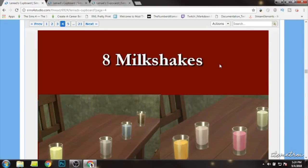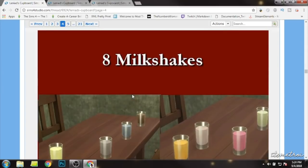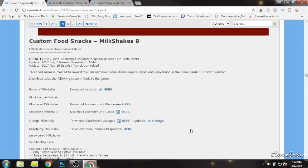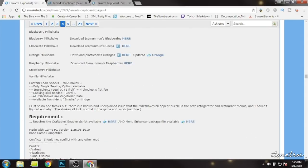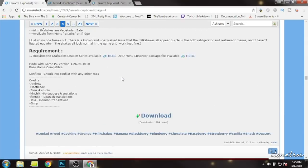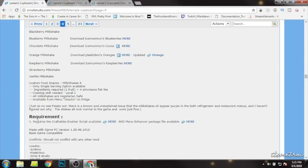Okay guys, welcome to Leonard's Cupboard on Sims Port Studio — just showing you real quick how to install the custom food and alcohol mod. There is also custom food on Mod The Sims, but I found that my Sims always went for the KFC bucket and never stopped, so I deleted it and found this one — this is my favorite. Here are the milkshakes like I showed in game. Make sure you download everything including all the ingredients, and you'll also need to download the Craftful Neighbor script mod and the Menu Enhancer package file for this to work.